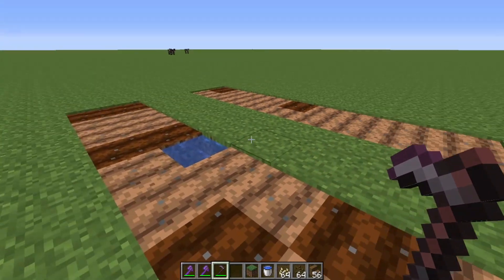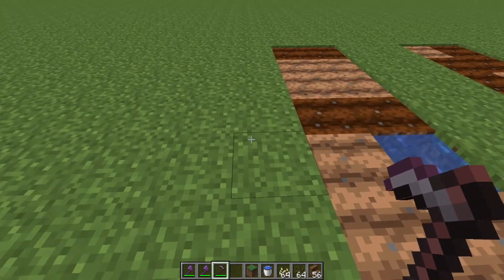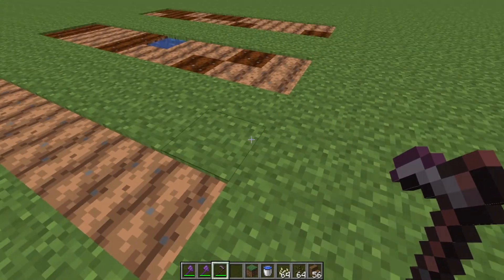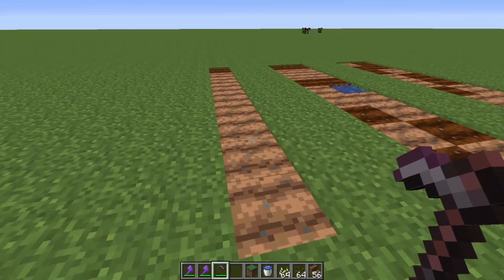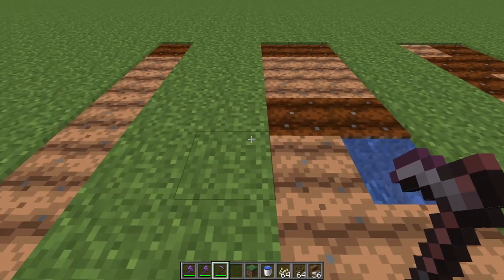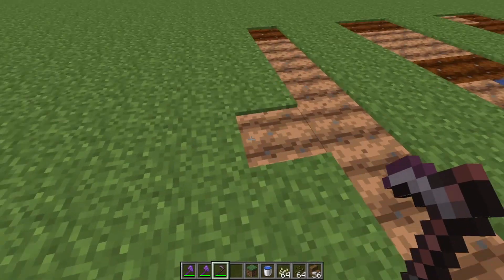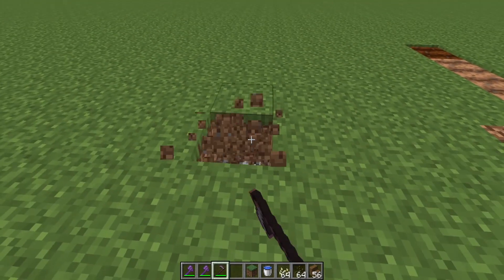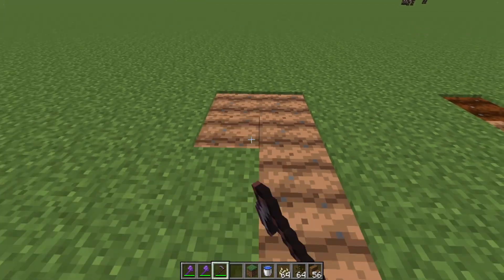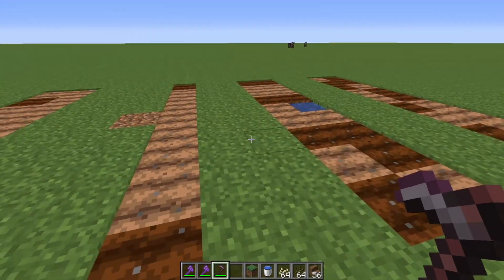The other side is a little bit different because it already has one farmland. So counting 1, 2, 3, 4 — this is only a single line. Now we are going to continue the farm on this side first. Looking at this water block, we count 1, 2, 3, 4, so we want to make this a double line. The 5th block will be a new water source. We are going to make this a line and this a line, just like we did on the other side but mirrored.